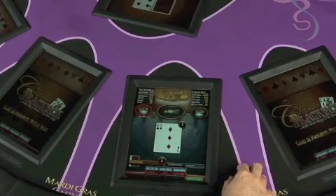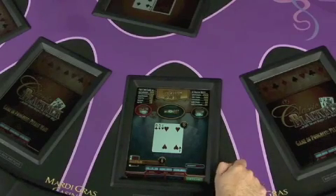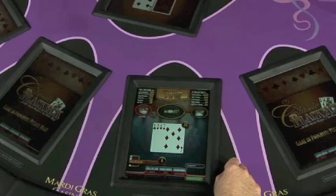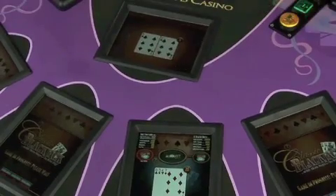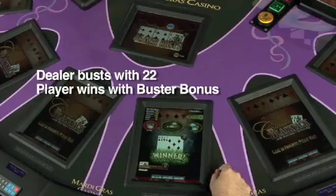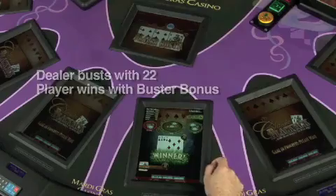I have a six and a three, which equals a nine. I will hit. Dealer gave me a four. I will also take a hit. Dealer gave me a seven — that's a 20. I'm going to stand. Dealer has a 22 and busted. I won with a 20. We also won on a buster bonus with three or four cards, two times my bet.